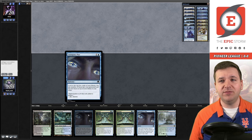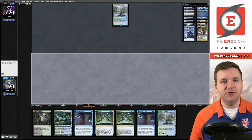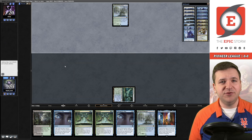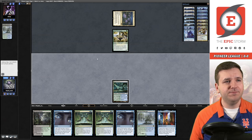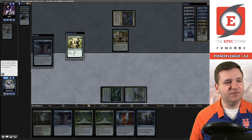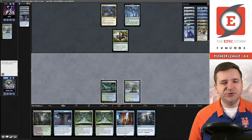Match number one, we're on the draw. We've opened up Neoform, lands, and a card that puts things in our graveyard — this is a snap keep. We just need any single delve creature; we have eight in our deck. We hit a time walk effect, didn't really need that here, so we'll pass the turn. It looks like we could be facing the Lotus Field deck. Double Botanical Sanctum — yes, it is Lotus Field.